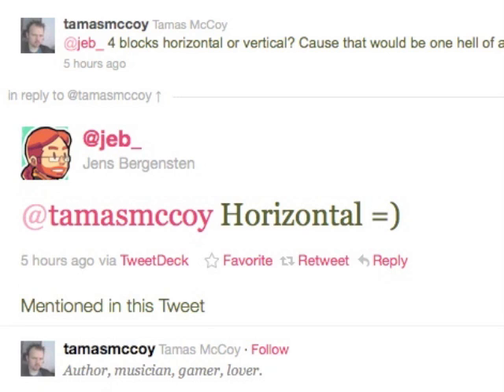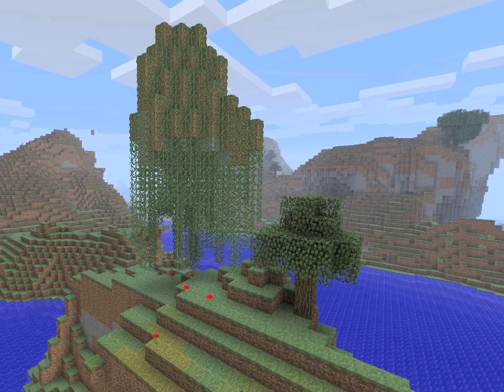Jeb has confirmed again that sprinting will make you jump further, and it will make you jump four blocks horizontally. That's interesting, but I worry that's just going to increase the number of jumping puzzles in adventure maps, which I'm not a fan of. And also Jeb has tweeted a picture of the vines in 1.8, so that's cool as well.